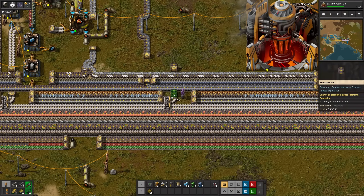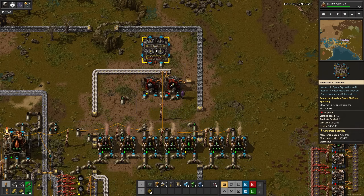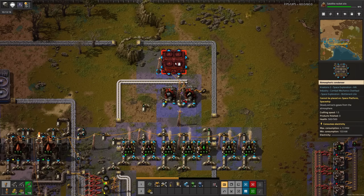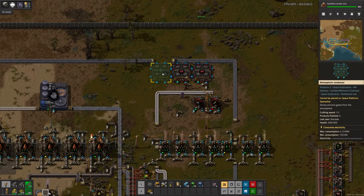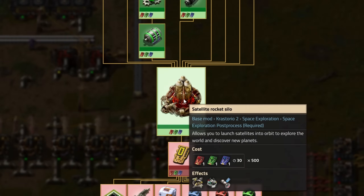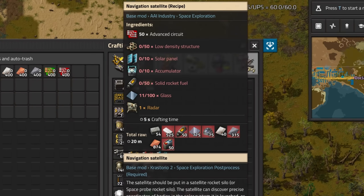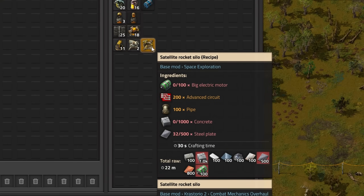I'll grab the iron plates off the bus, and now all we need is the oxygen. This is an atmospheric condenser. These suckers take a ton of power, and they don't accept efficiency modules either. That's rocket fuel. But oxygen is a bit slow, so I'll add a second condenser — maybe even a third. There's the rocket silo. Three condensers seems fast enough. Let's get started on the rocket. Looks like we've unlocked the satellite as well, so let's build a rocket to put it in.